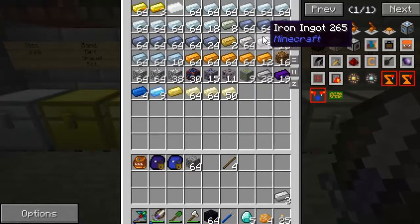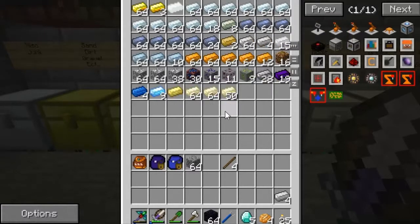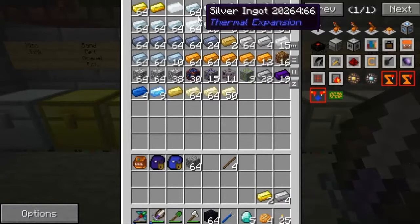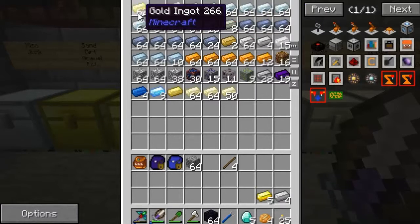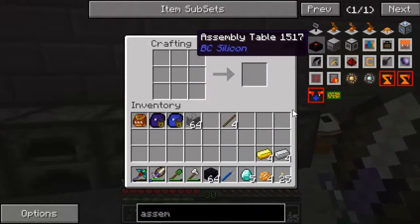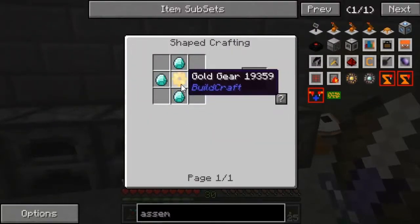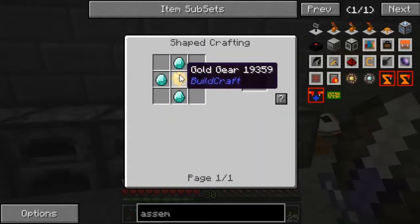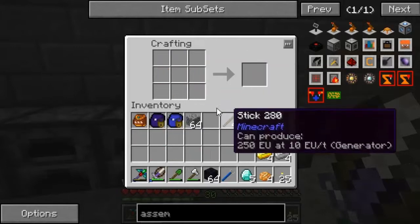If you guys don't know, the way you make the gears — in order to get up to a diamond gear, you need a gold, then iron, then stone, then wood, and there you go.